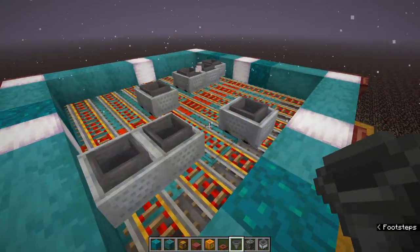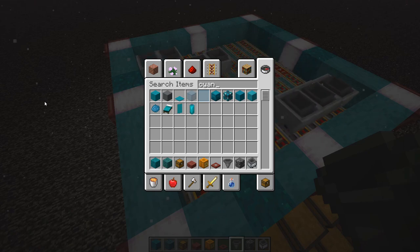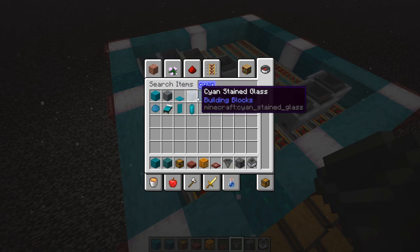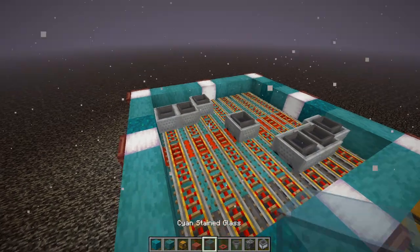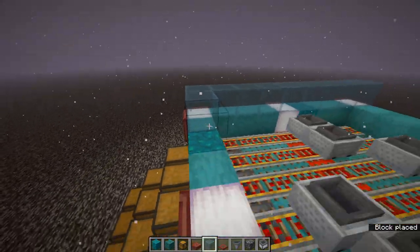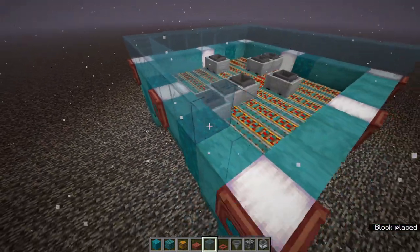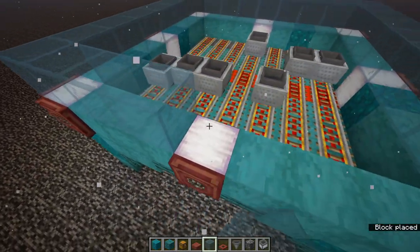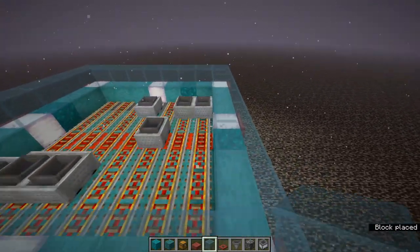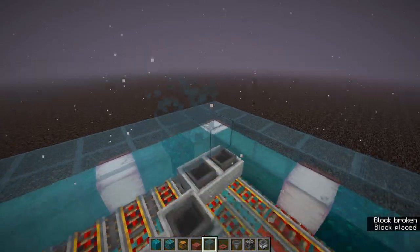Now that we've built our minecart system to pick up thousands of frog lights, we're going to fill this area in glass or whatever solid block you want to use. You don't even have to use a solid block, but since you're using minecarts they obviously won't disturb anything - just cover them up nice and neat.